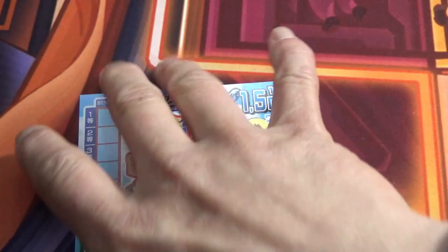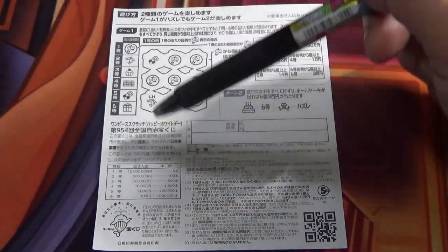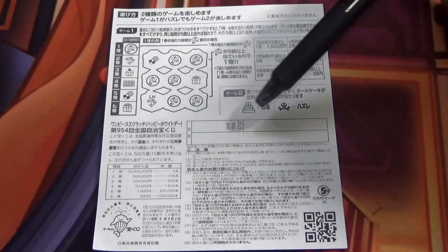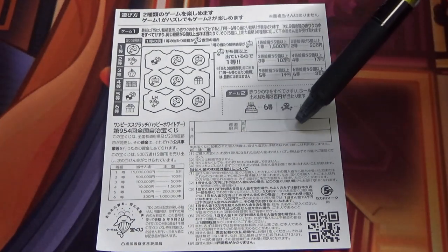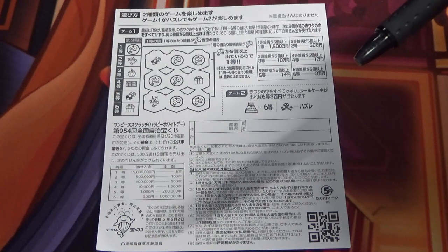Quickly looking at the back — here is a breakdown of the prizes and the rules in Japanese. If you happen to win the first prize or anything over Jumun, you need to fill in this area: your prefecture, then your full name, then your address in Japan. All winnings are tax-free in Japan, and even foreign tourists can play this game.